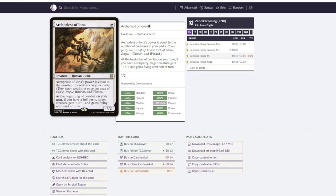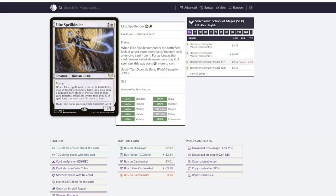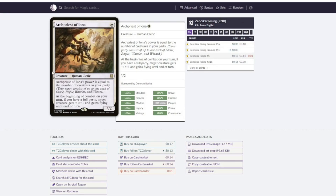Then we've got Archpriest of Iona — a party card from Zendikar Rising. It's obviously got potential; it could be a 1-mana 3/2 or even a 1-mana 4/2, but you need a lot to go right. Looking back at the cards I've already talked about, we've got lots of Human Clerics, a Human Wizard, and a Cleric. So if the cards that we want to put in this deck just happen to give us a decent representation of Cleric, Rogue, Warrior, and Wizard, I think Archpriest could be pretty good. It's worth keeping in the back of our minds as we move forward.